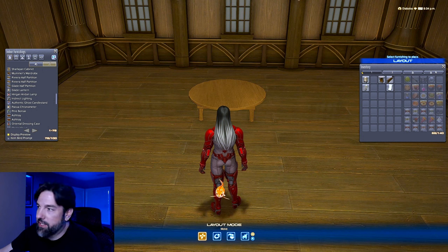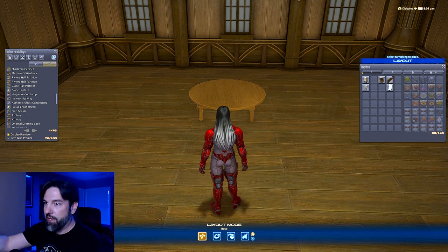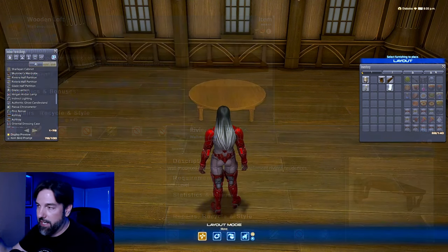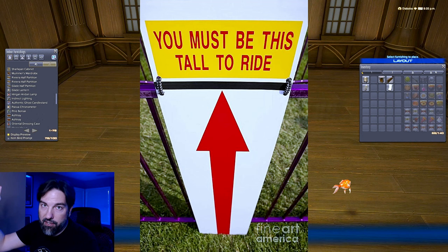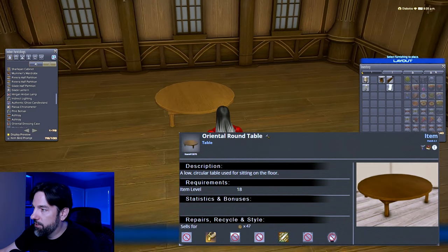The next housing glitch I want to talk about is floating. There are actually two types of floating: one where you place the housing item on top of something else and remove what was under it so it floats at that height, and another using things like the loft and the Riviera Wall Shelf to float things up step by step to a certain height. One thing to be mindful of is that most items have a height requirement — if you're trying to float something and it keeps falling down, try to float it a little higher because it might not have hit that height requirement yet.